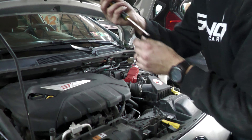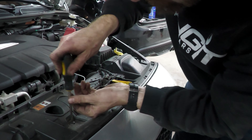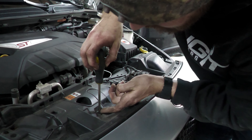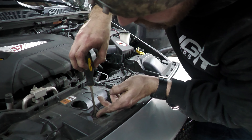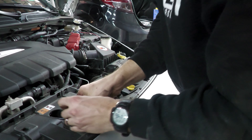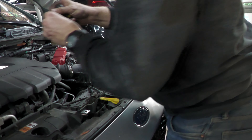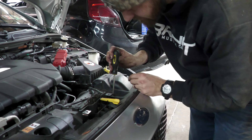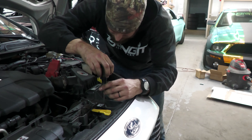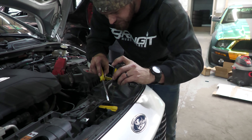Alright, so we've got these two little rivet screws out and there are two more in the middle. You might have to help them come out because they're just plastic. Keep them together because it's very easy to lose these. There's also one beside the hood latch.